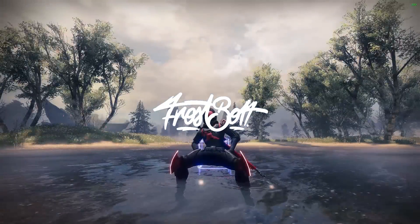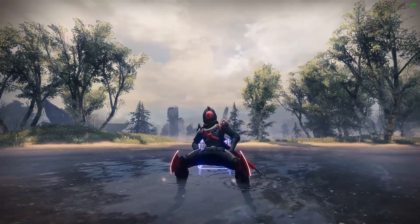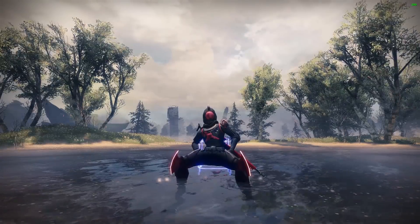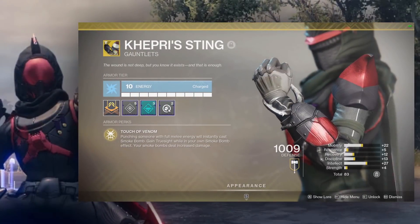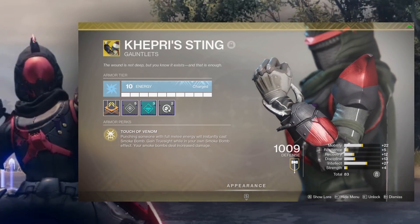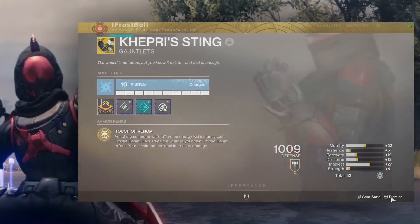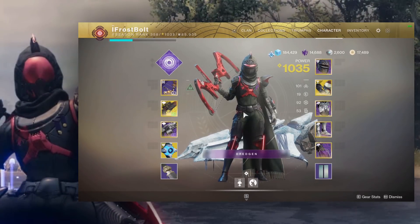Hey, what's up guys, Frosty the Snowman here. Today I'm excited to showcase a Trials video where I'm using an exotic that in 6v6 isn't really that good, but when you take it into a mode like elimination it tends to be a little bit more powerful. That exotic is none other than Khepri's Sting. Basically, whenever I throw a smoke grenade on myself I'm going to have wall hacks for a couple seconds — combating cheaters with this exotic right here.